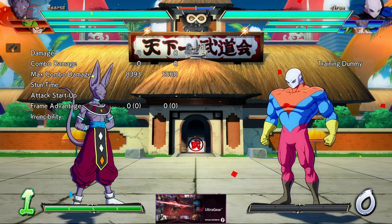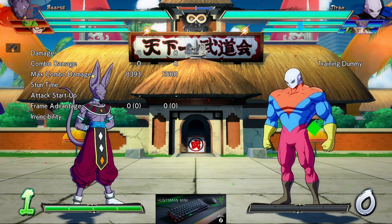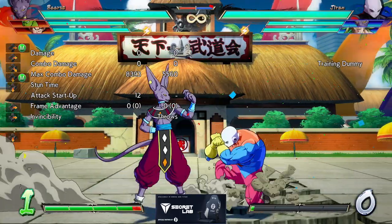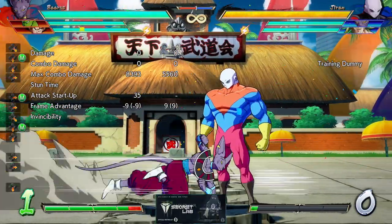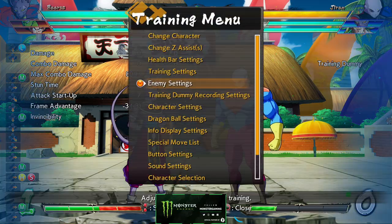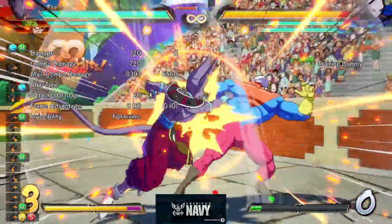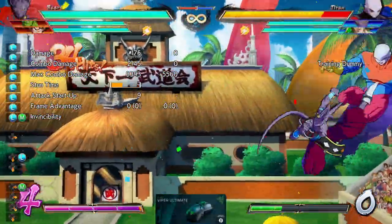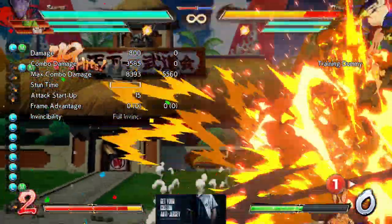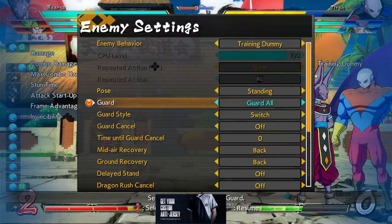Funny enough, this team actually probably works really well — a team of all mids. Let's look at Beerus. Not going to go too in-depth about his mix-up, but long story short, this move is super plus and he can go high or he can go low. So he has really good solo mix and assist mix. He has a level 2, which is really, really good. This means he is one of the few characters that can extend his damage output with one bar, and that does really good damage. Really, really good for DHCing — one of the better characters in that regard.